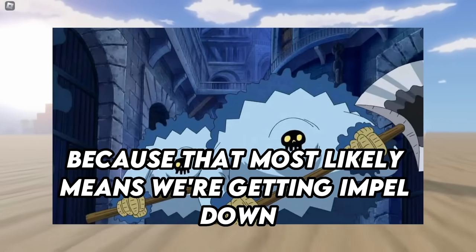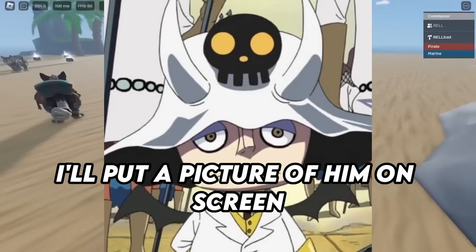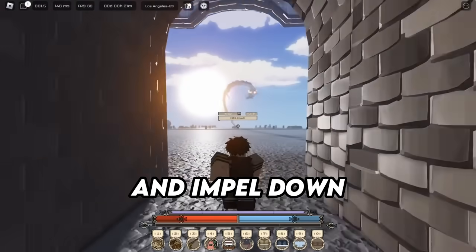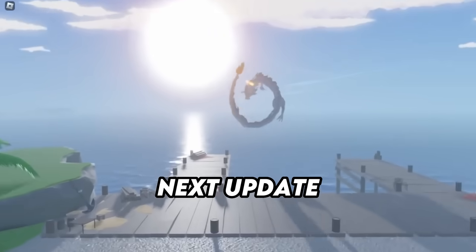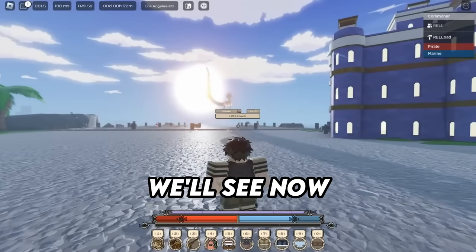Here we have an Impel Down mob called Blue Gorilla, and this is really good to see because it most likely means we're getting Impel Down. These mobs have a commander in One Piece called Saldeath, so potentially we might have a system where he spawns them and you need to take him out. Also, GPO is getting Impel Down next update, so I'm wondering if we'll get Rela Seas first or the next GPO update.